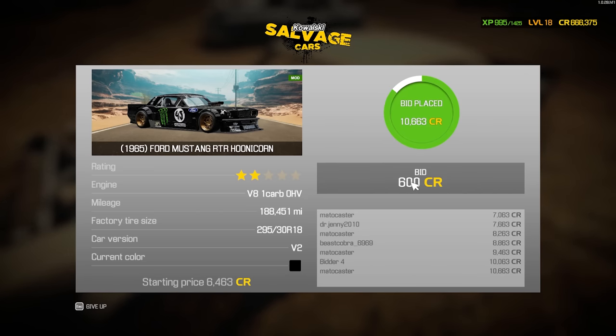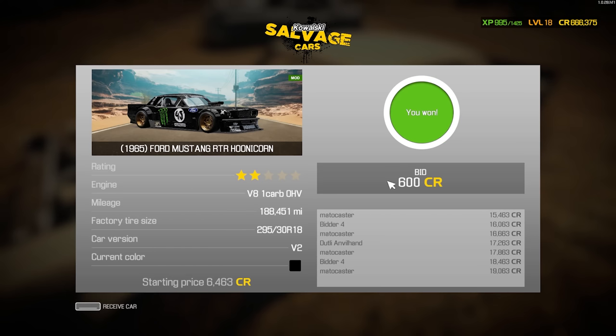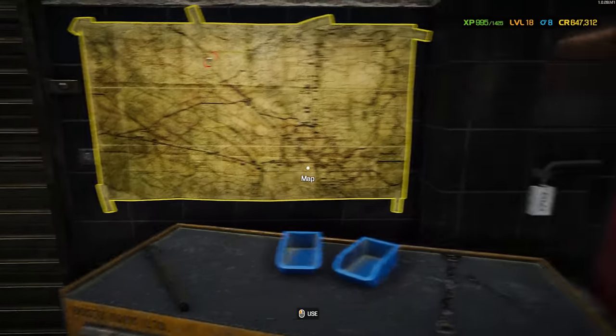I don't really care how much it costs, I just want it. There we go — not that bad, got it down to just a hair under twenty thousand dollars. Can't complain. I'm excited — I got Version 2 of the Hoonicorn to go with my Version 1.